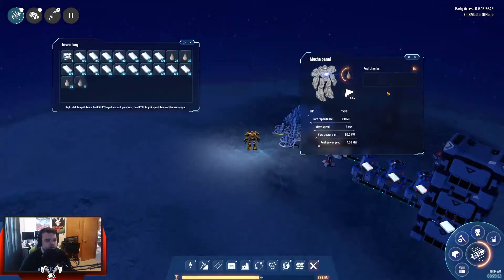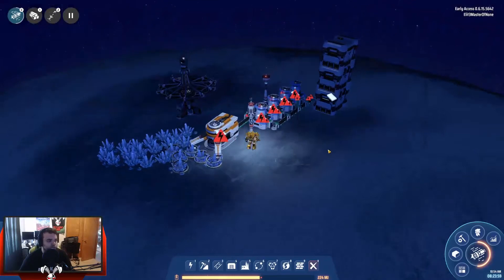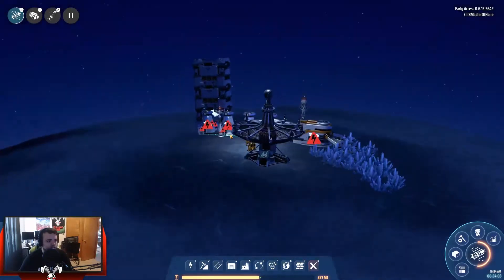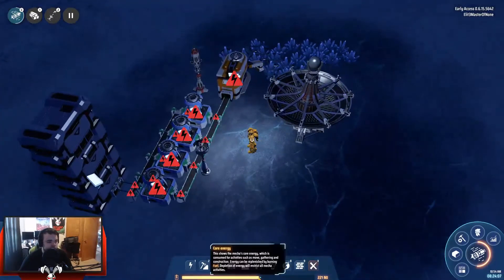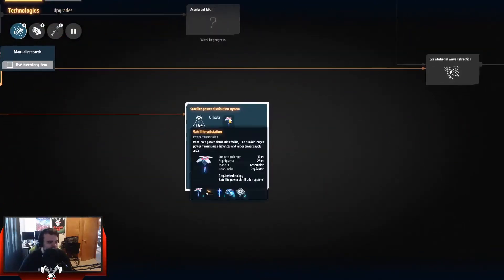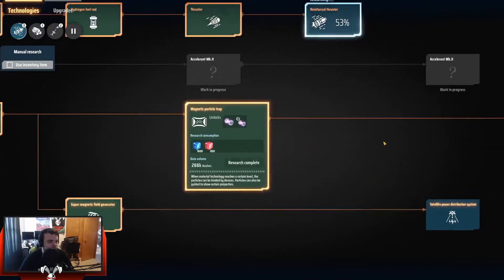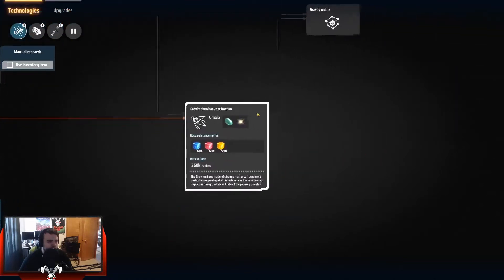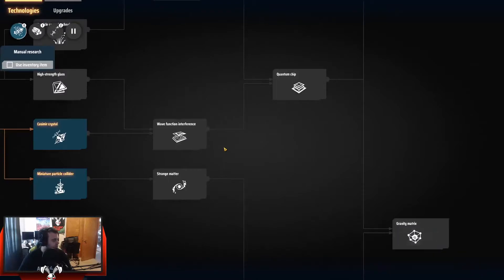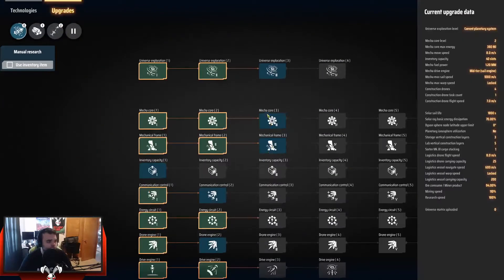We're just chilling in the dark. I don't want to use any of this for producing things right now because I need it to generate energy when we're out in space. I don't really want to take off until we get a full charge, and this thing can actually hold a lot. We're pretty high on the satellite power distribution — supply area 26. There's the gravity matrix. High strength glass — I don't know what that's going to be good for, but upgrades.